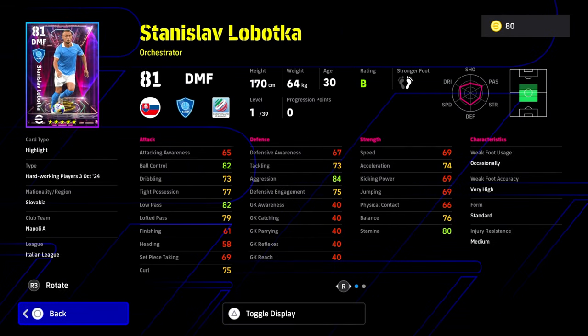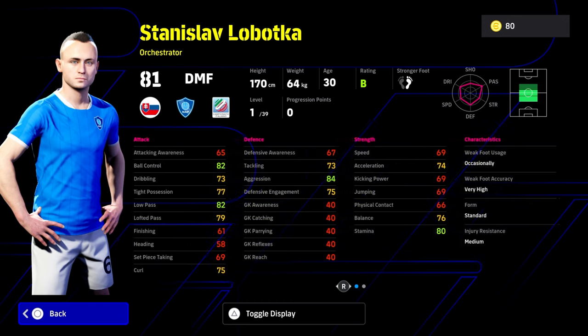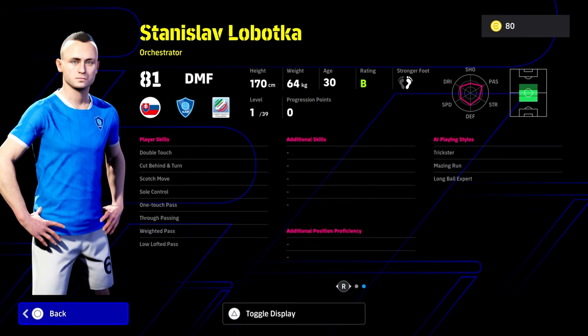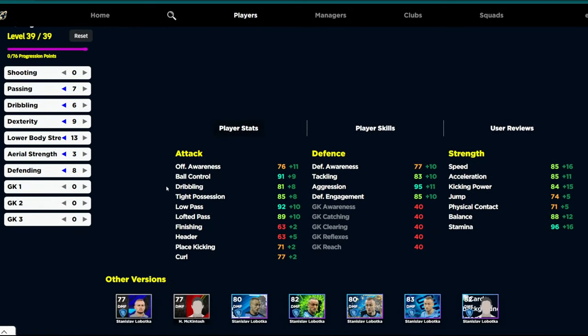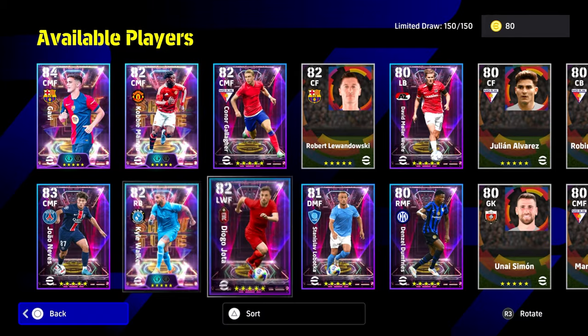There's one last player I want to look at, which is another insane card, and this is why I'm saying it develops a bigger problem with the game going forward. You've got a 39-level Odegaard. If you guys remember the free card they released of him before, he was insane — his player ID is ridiculous and this card is no different. He doesn't have amazing skills — soul control and double touch again like Mainoo — but he's down as an orchestrator. Look at the hybrid card you can have with him. You're talking about an orchestrator that's almost Pirlo-esque: ball control, low pass, lofted pass all around the 90 mark, speed and acceleration perfectly balanced at 85, aggression 95, defensive engagement 85.